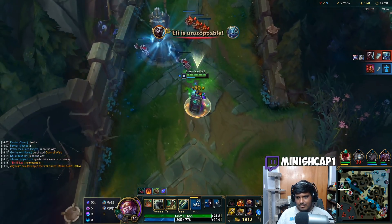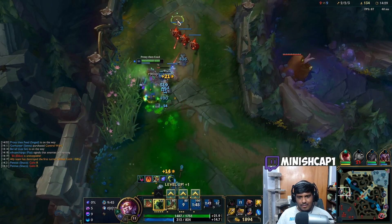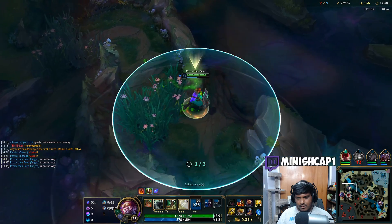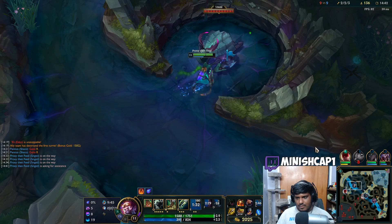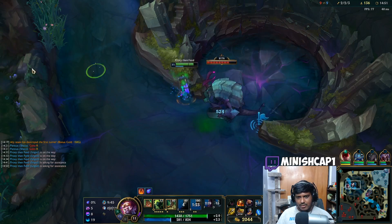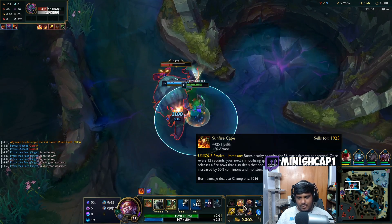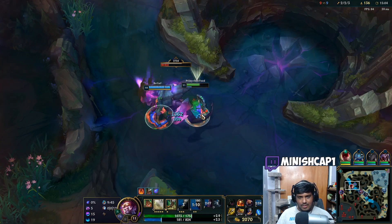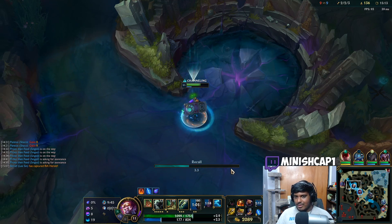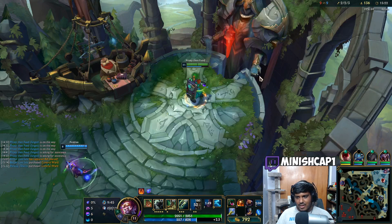We get tower first blood! I'm not afraid of Echo — we will definitely out-carry that guy. Got the cannon. We'll do Rift Herald for that. Should be able to get this pretty easily with Lee Sin. Unfortunately I can't proc the Sunfire Cape on Herald, but Sunfire Cape does 50% bonus damage to minions and monsters so we melt it anyway. He got the Herald — rip. All good, we got Rylai's now and then I'll go Merc Treads into Liandry's as my next item.